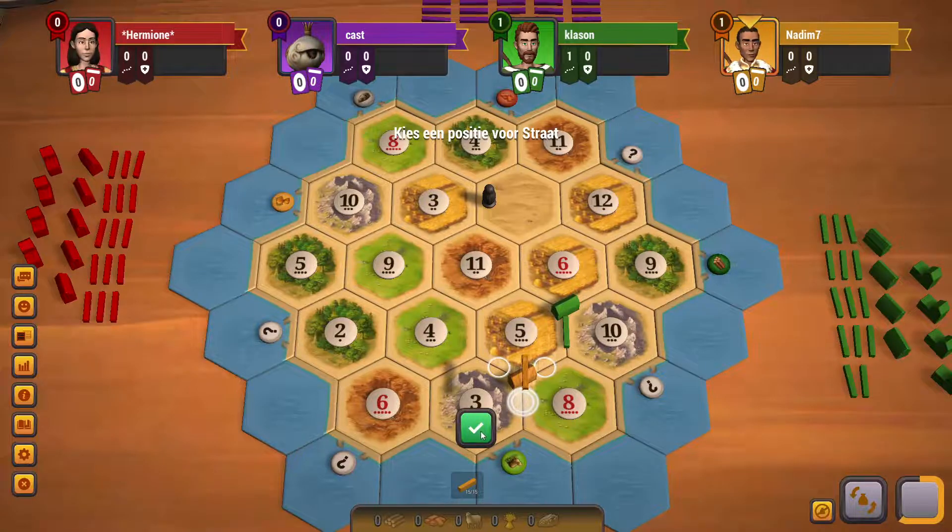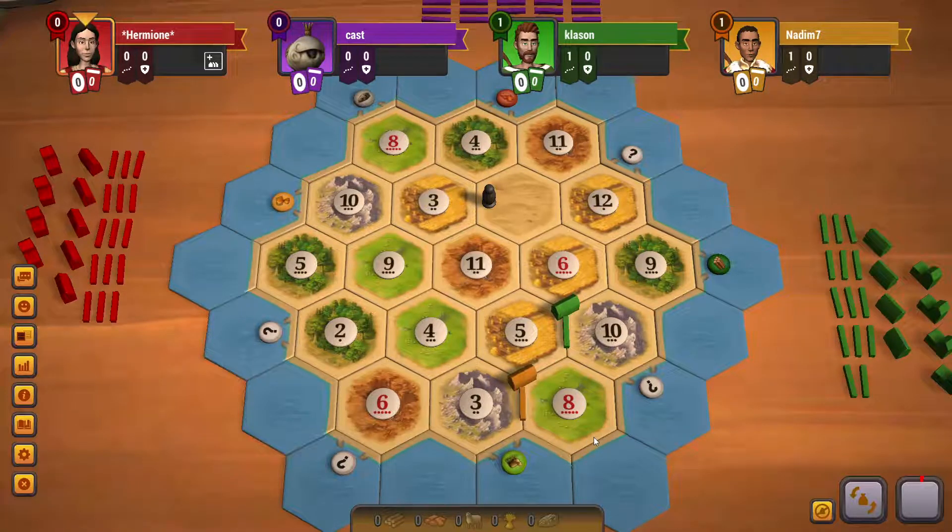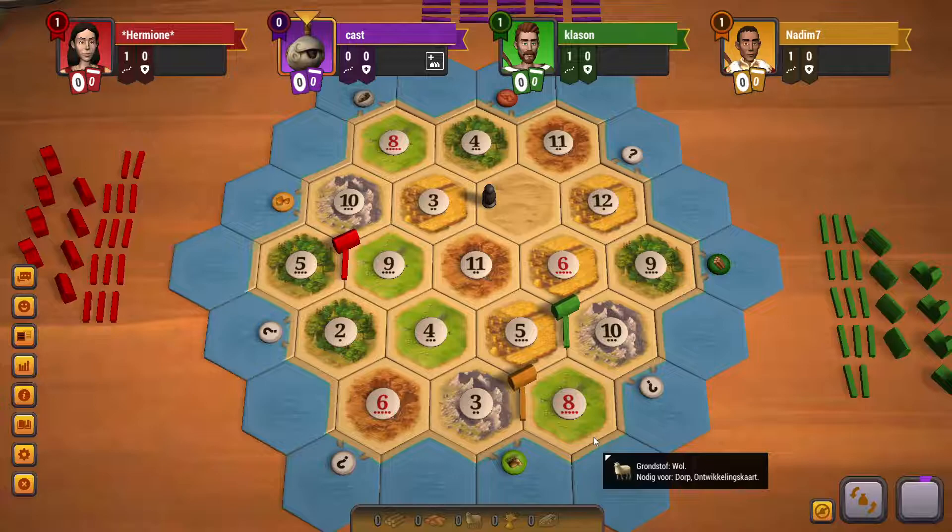Always good to point to the coast, especially in a four player game. The first position has strong production and the best ore spot. An obvious choice, although the 381 could also be really good, but I think she valued the 3-to-1 ports.